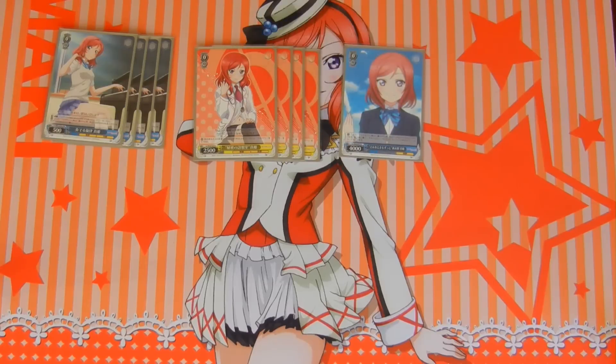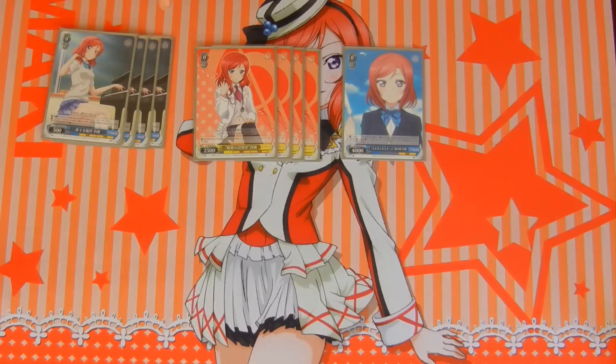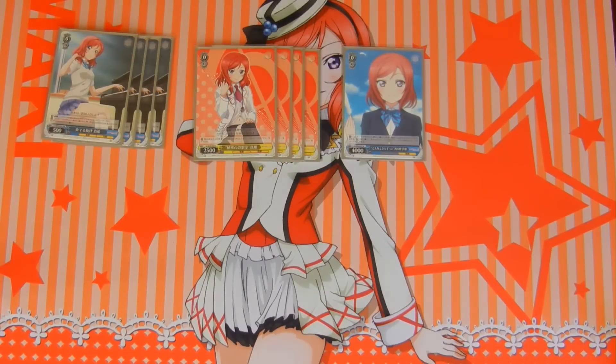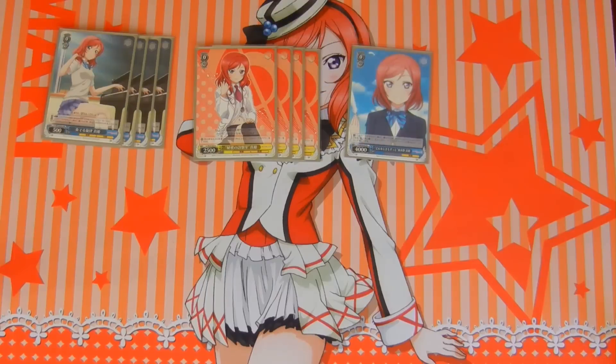Next up, what you should be running instead of this: 0-0-4k. What this card does is on play, you must mill the top two cards of your library and put them to the waiting room. If there is a climax amongst them, you must put this card to rest. Not that big of a downside, and the free mill does help out.